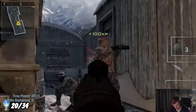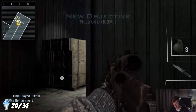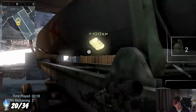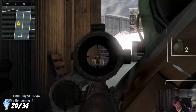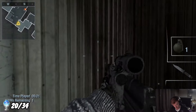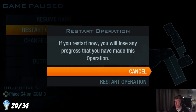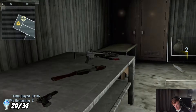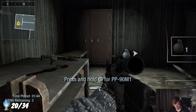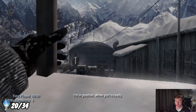Our next trophy was the Pure as the Driven Snow trophy for completing Operation Rocket's Red Glare without taking any damage - ridiculously difficult to pull off. Even though enemy spawn points tend to stay the same, there are a lot of enemies all with insane accuracy who like to pre-fire at you before you even walk around a corner. This took a fair amount of time and a fair few tries and was honestly not fun to do at all.